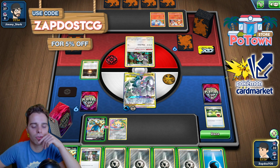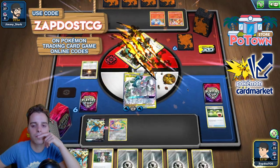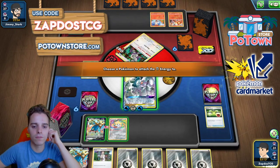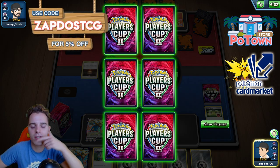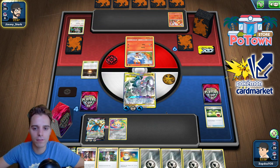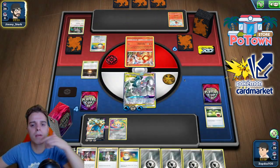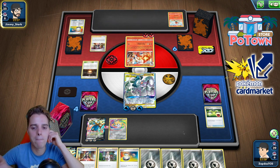Also, opponent has a sad smiley face. You can get your TCGO code cards on PotownStore.com. Ultimate Ray! We put all our energies onto a new attacker. He probably cannot KO our ADP so it doesn't even matter. You can use the coupon code ZATOSTCG for 5% off your next order — if you're buying a lot of codes that could save a lot of money, especially for something like the ADP League Battle Deck, instantly having over 60% of the deck. Cinderace in the active slot absorbing energies from the discard pile, and there goes the Marnie — all our energies go back to the deck, which we don't mind.